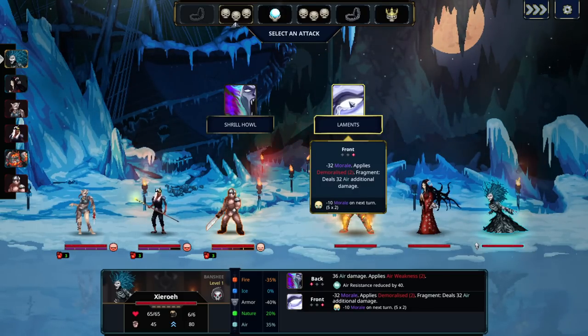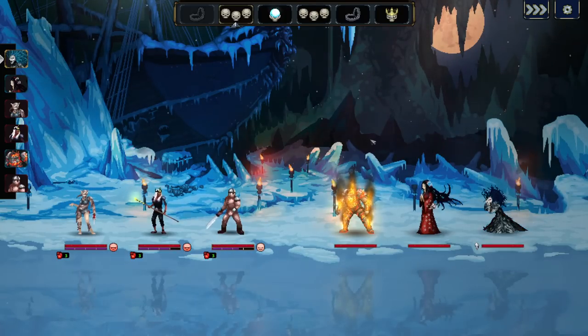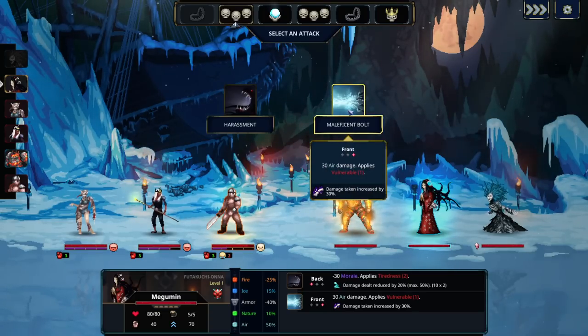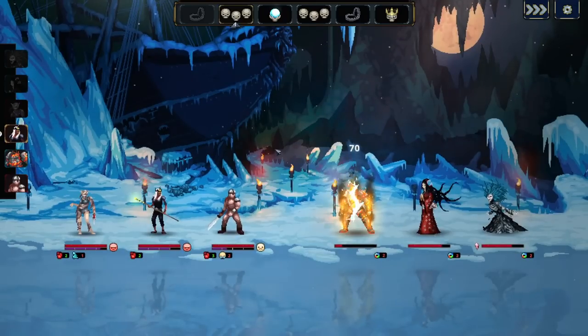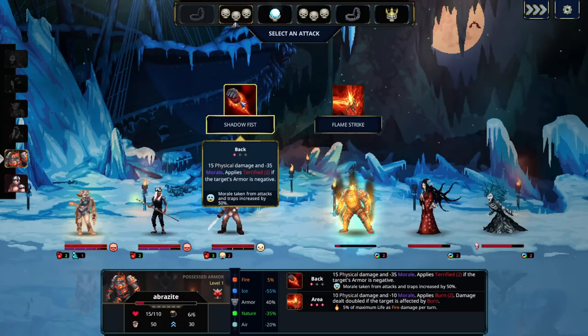I don't see any fragments on these guys, so fragments aren't really relevant right now. Let's go with the front line attack — he lost morale and got demoralized. Next attack options: 3D morale damage to the back line with Tiredness (they do 20% less damage), or air damage to the front with Vulnerable. Since the front line is most likely going to die by morale, we'll do morale damage to the back line and also make them deal less damage. This guy got one turn to play before he's destroyed.